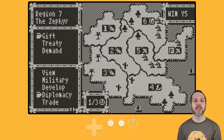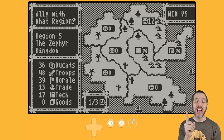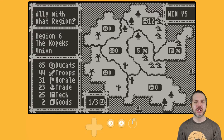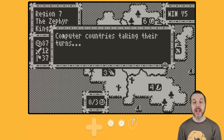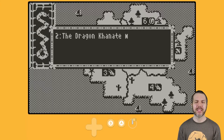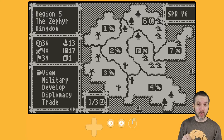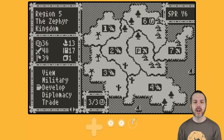Let's try some diplomacy — what if I look for a treaty with number four? I want to ally, but they don't have a number next to their face, which means I have not done any gifting to them. Let's try a treaty with the topmost country, region six, the Kopecks — I failed to convince them to get an alliance of peace. Now the computer takes their turn. Raiders are attacking trade routes in region 5, which I think is me. Region 2 wages war against 4. I am currently regions 5 and 7, so that's not a good thing.